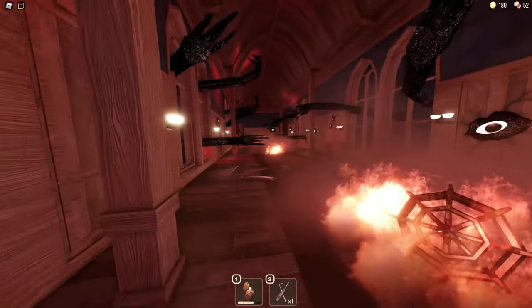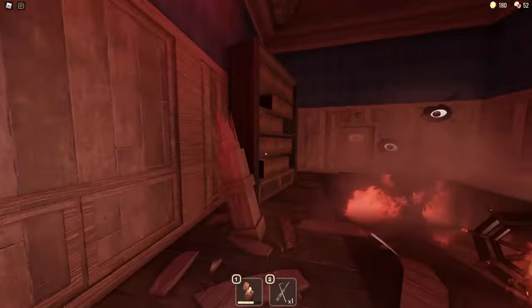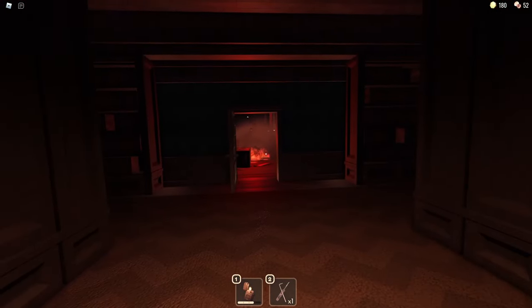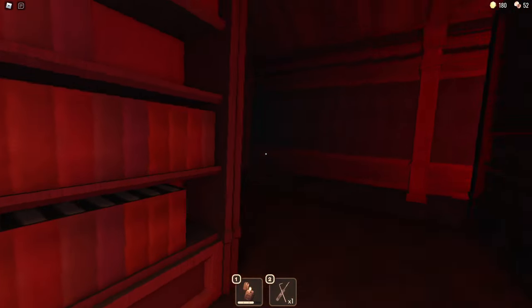When you get to this hallway, there's going to be all these black arms swinging around. Make sure that you dodge these — you do not want to get hit by them, that will instantly kill you. Once you get to the end, you're going to see him still chasing you down, but he's going to run into the door, and that's it. You survived Seek. Good work.